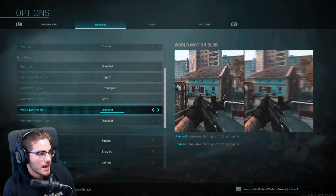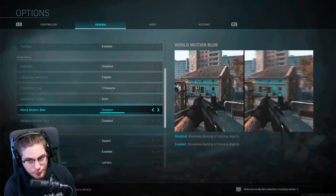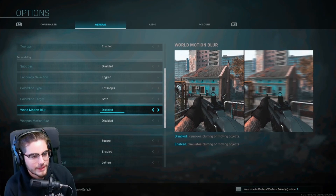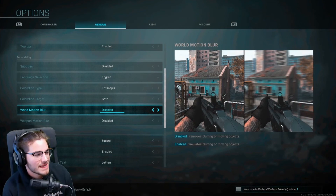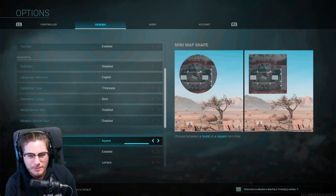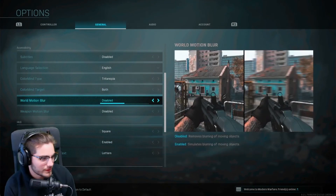World Motion Blur — please disable this. You will see enemies much better with it off. As you can see on screen, that image is completely blurry — why would you want that? Same goes for Weapon Motion Blur: remove it. A blurry weapon helps nobody. Just turn both off.